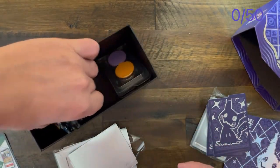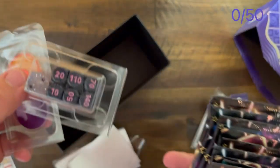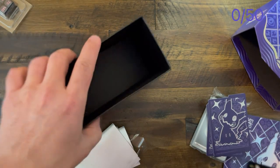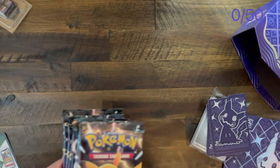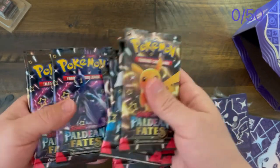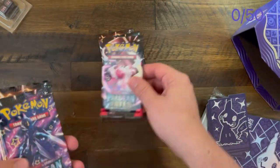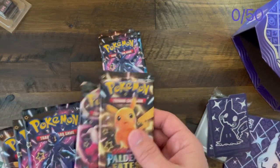First shiny Pokemon card spotted. Got the dice — oh cool, they came in a box this time. I like the dice. So we got one, two, three, four, five, six, seven, eight, nine packs. I won't pick those ones.